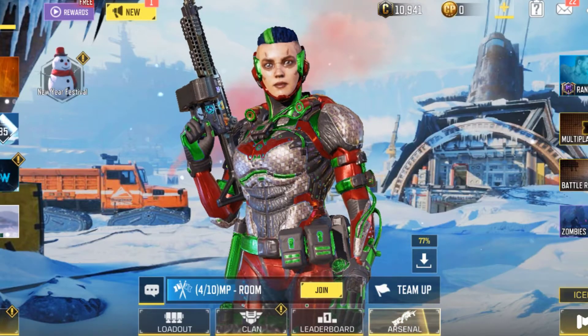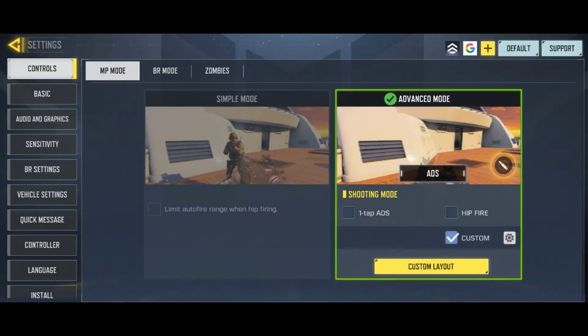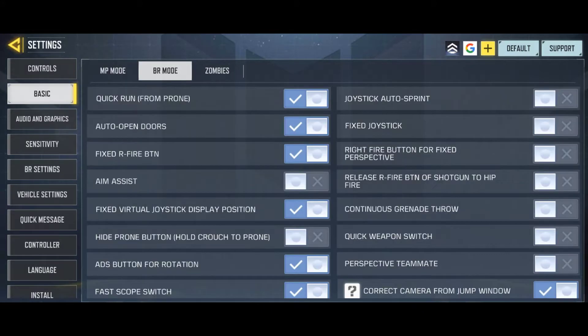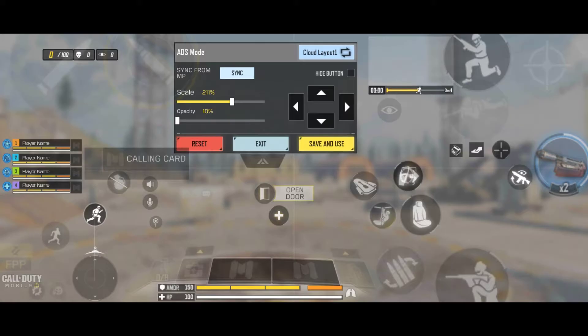Before starting, let's change some settings for the video. Go to settings, then in basics, BR mode, turn the joystick auto sprint setting on. If it's off, then go to controls, BR mode and see your joystick size. Change your joystick size to around 75%.